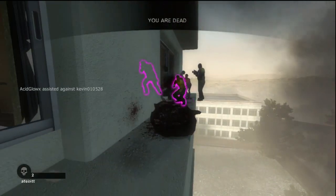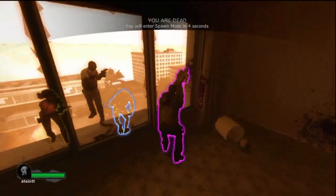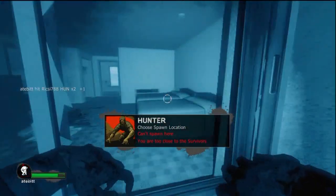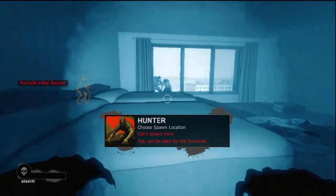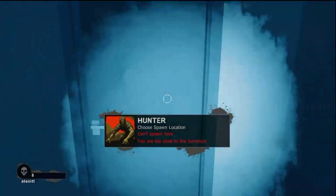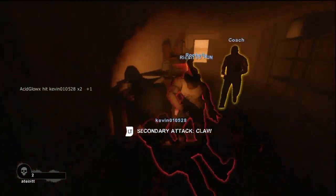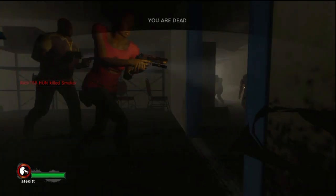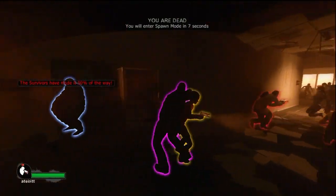Sometimes people panic when the Boomer is really close — they're trying to help their teammate get up, so they just shoot, and they forget the Boomer is still going to puke on you even if it explodes at close range. As for the Hunter, I don't really like him. I see him more as a distraction — on wide open maps you can jump around from high areas just to cause panic across the team.